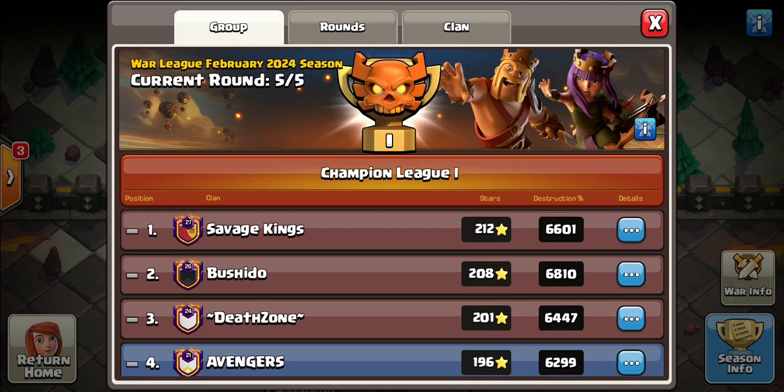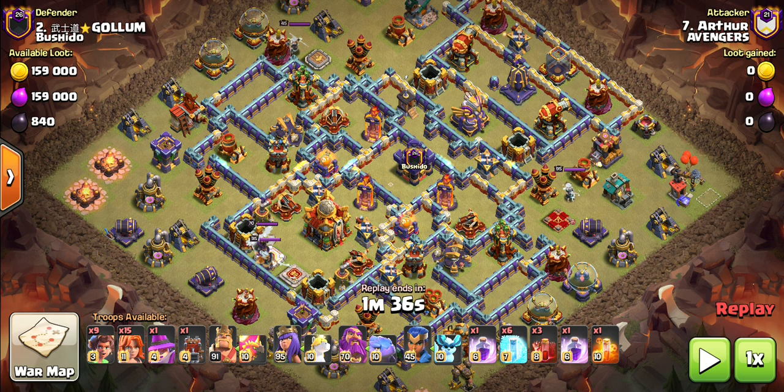We're going to take a look at a couple of attacks right now. The first attack we're going to look at — I would call it a plane base. We've got Town Hall up one end and the Monolith up the other. Arthur is running what looks like a Root Rider smash with Vaux. This attack is very interesting and really good to watch, so let's see how he goes about it.